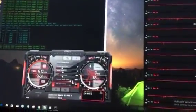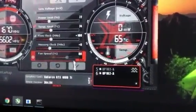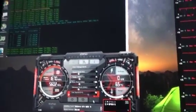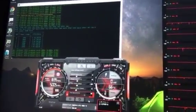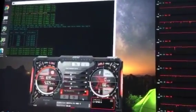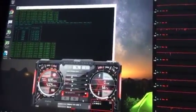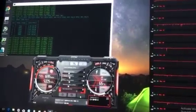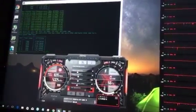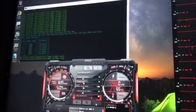Now, how about we turn down the memory clock to zero? Shall we see what happens? I'm not sure if this is common knowledge, but for me, after the two weeks I've spent trying to get this rig stable, you can't imagine how happy I was when I found out about this. If you remember, we were hashing at 641 solutions per second — how much right now? 644 solutions per second at zero memory clock.